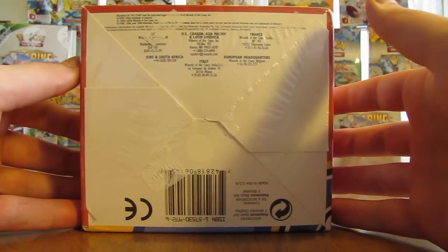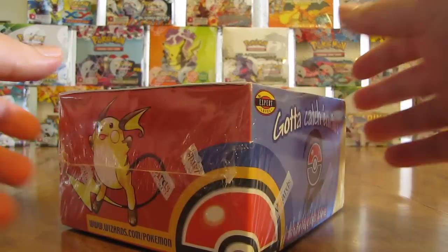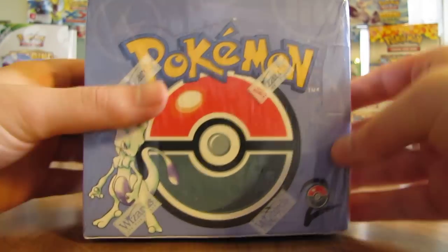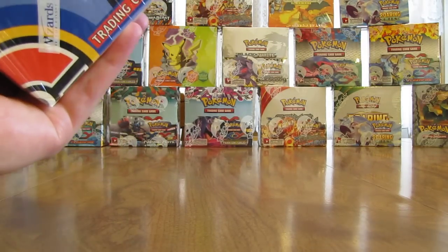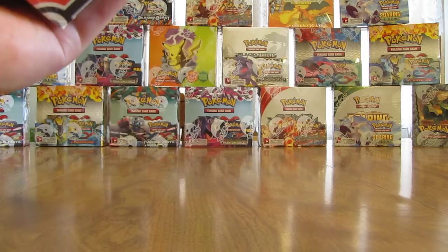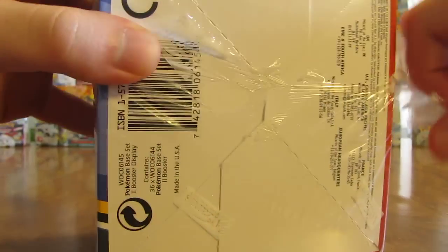So there's a look at the edges and here's what the bottom looks like. I'll cut the plastic wrap off. You cannot get any EX cards or anything like that — the only special cards you can really get are holo cards. Really hoping to get the big three: Charizard, Venusaur, and Blastoise.